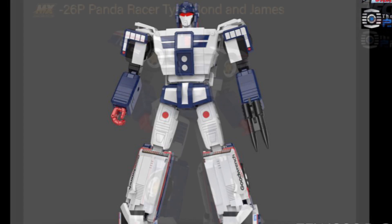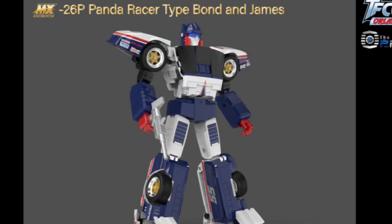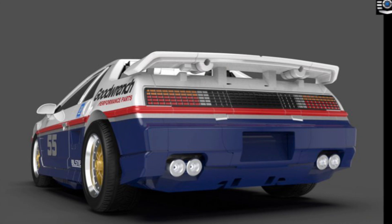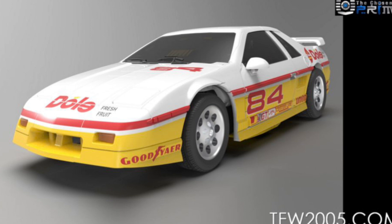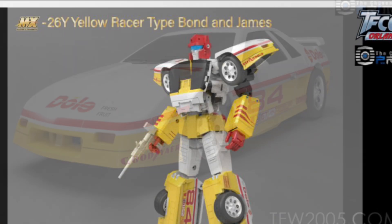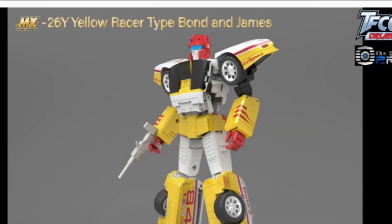Then we've got Punch Counterpunch — this guy looks absolutely amazing, and when you flip him around — yeah. He's called Panda Racer Type Bond and James, so obviously Punch/Counterpunch — you've got Bond and James. I don't know what it is with Fieros but they're making a comeback. These are made by X-Trans Bots. They're up for pre-order, and they're also making a yellow version — one is Panda Racer and one is Panda Racer Type. Anyway, it's your buddy the 14th Prime — that was TF Con's exclusives. There's still a whole lot more — y'all have a wonderful evening!